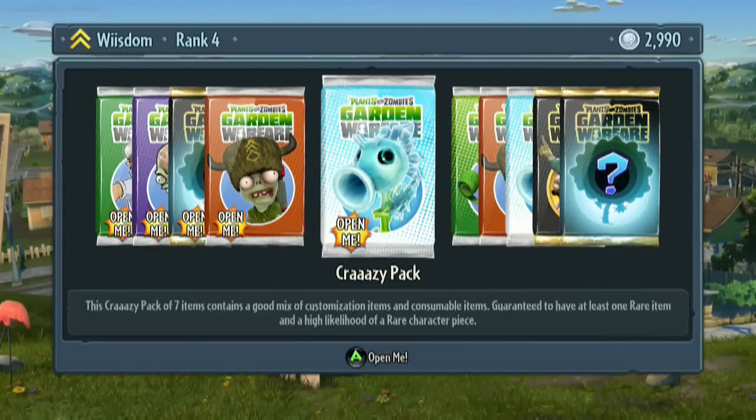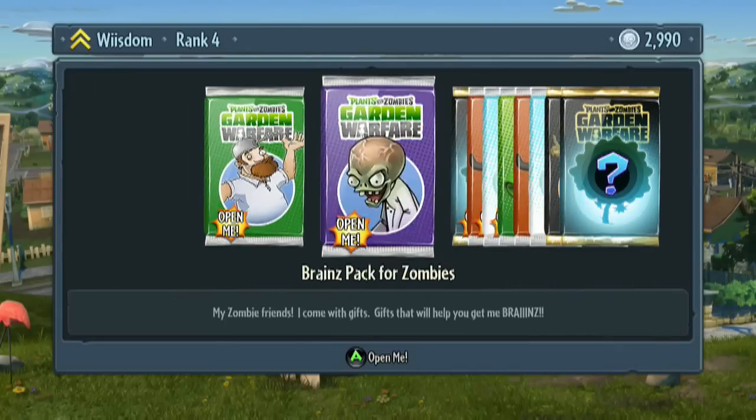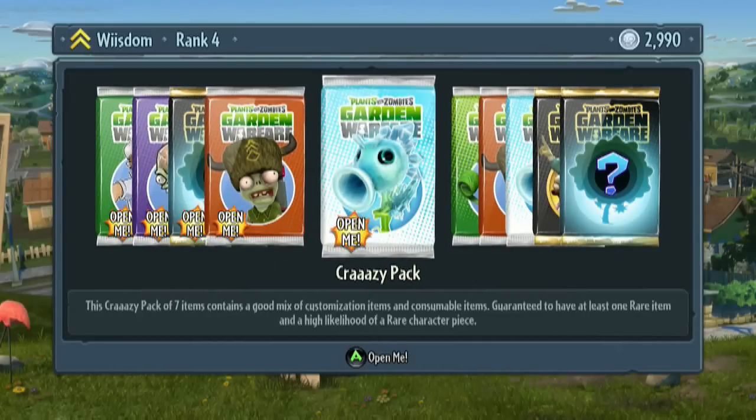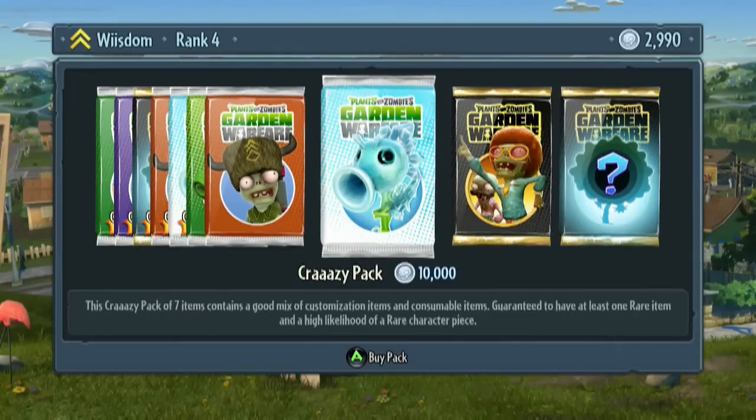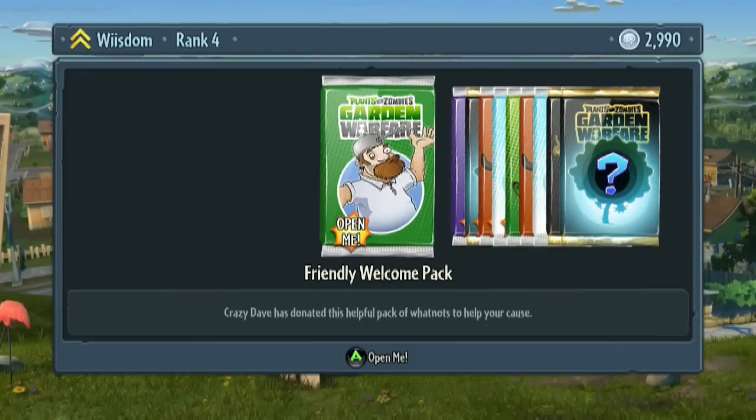I don't exactly know what was included — I should have clicked this tab beforehand. But you get the idea. I'm not exactly sure what we unlocked. I'm assuming it must have been the crazy pack since it's also for sale, and it could have been these others as well. I guess just to make this video worth your while since I don't really know what was here beforehand — I'm assuming the welcome pack was here. The others, I really don't know. It's 50-50. Crazy Dave has donated this helpful pack of what-nots to help your cause. Let's go ahead and open it.